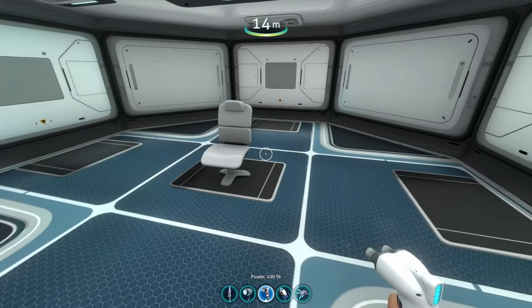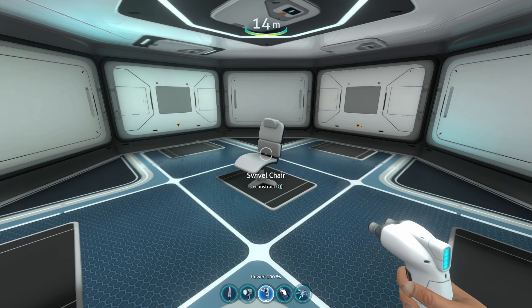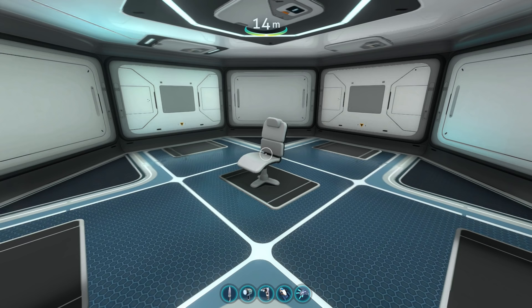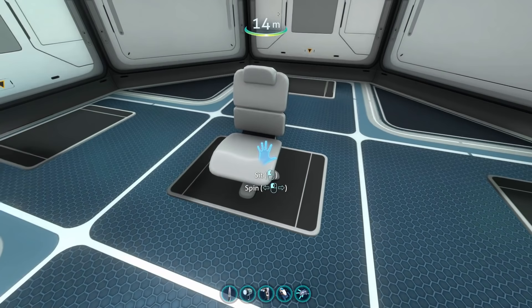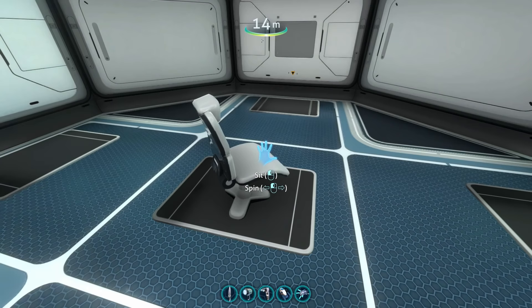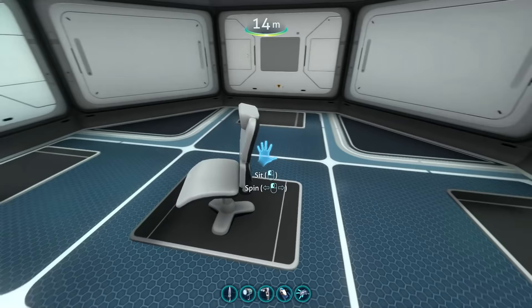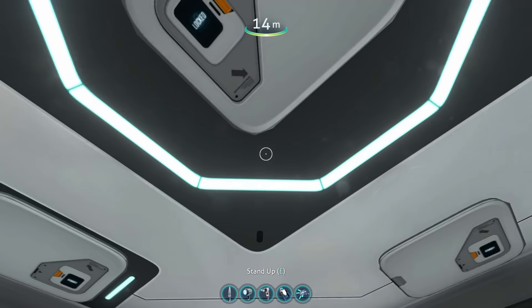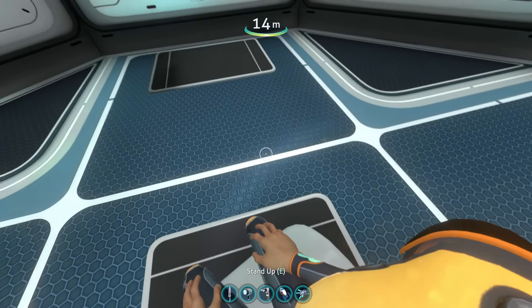So the swivel chair itself isn't new — it has existed in the game before. However, what if I told you there is more to the swivel chair than it appears to be? That's right, with this mod, you can walk up to the swivel chair and... yeah, that's it. You can spin the swivel chair. You can even spin it when sitting on it. Oh my goodness. Okay, that's actually making me nauseous.